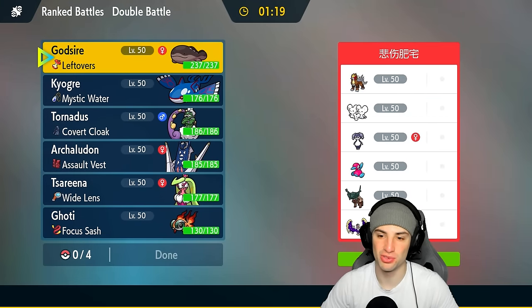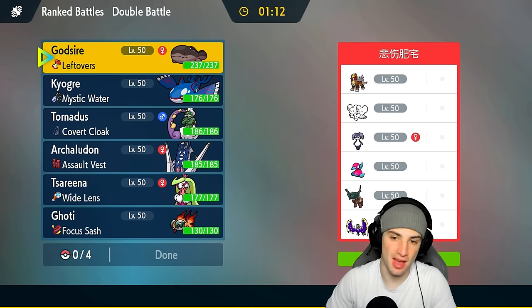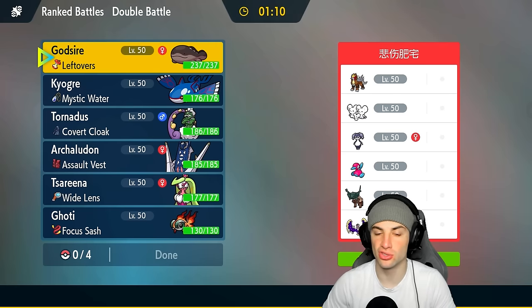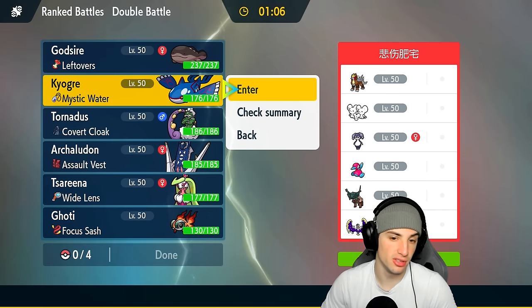First match coming at you — we're going up against a trick room machine. They've got Lunala, Ting-Lu, Porygon2, Indeedee, Maushold, and last but not least Entei. Something that stands out to me is no weather control on this team, so I can freely lead Kyogre and just get after it.